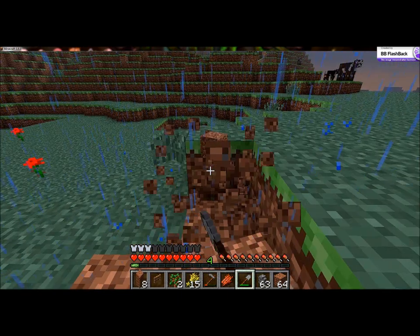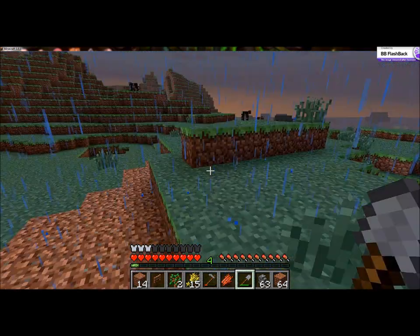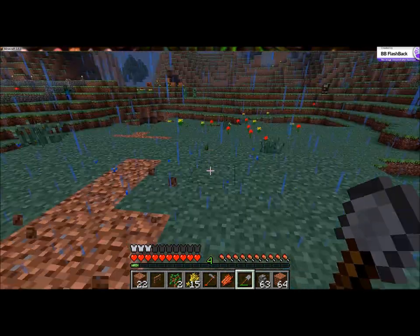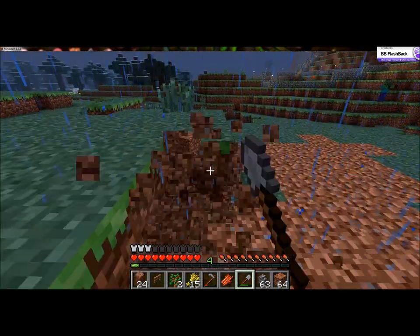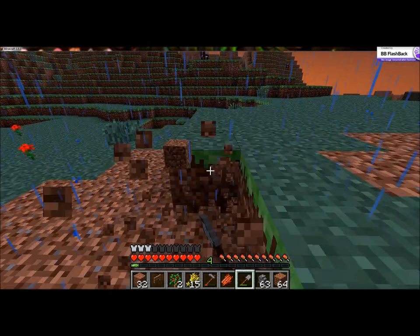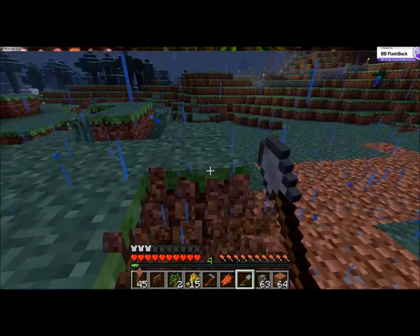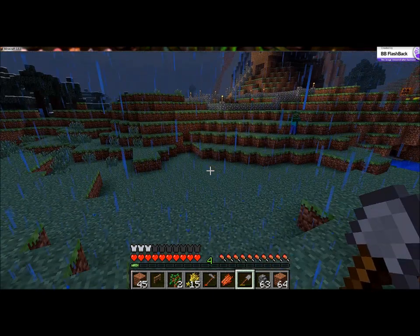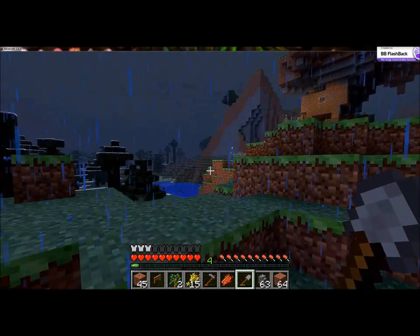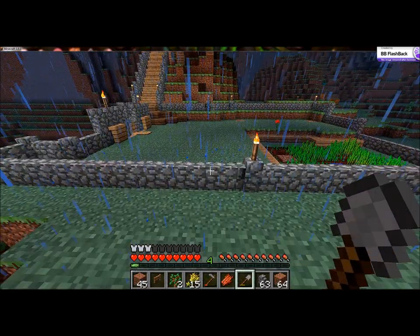I tried going caving a little bit ago to get some more resources, but the first thing I do is walk into the cave. Skeleton shoots me half to death. I turn around and the enderman is standing right in front of me. So of course I automatically aggro the enderman. Then he kills me. Then I go back to get my stuff and he's still sitting there. And I try to avoid him. Then he walks right in front of me and I aggro him again. So that was not cool at all.